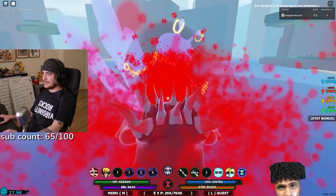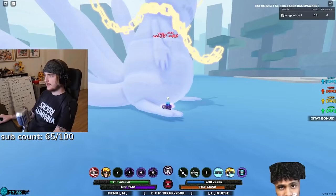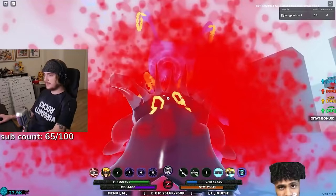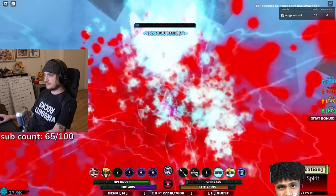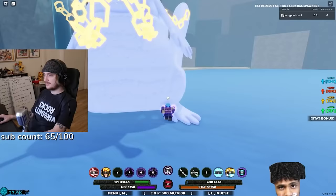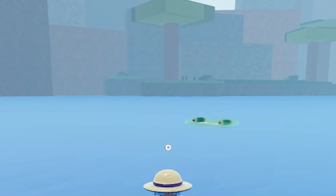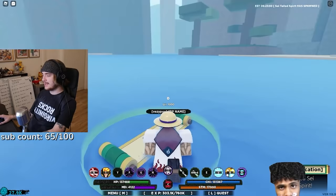I wish their health bar was lower down so I don't have to look up and break my neck to see it. Okay butthole, you want to go like that? Boom — you're dead! How are you not dead? Now you're dead — okay, somehow you're still not dead. There we go! He was iced out, he had that chain on his neck. We grab our scroll — boom, unlocked six-tailed spirit! Chat, two of you are going to be able to get it.